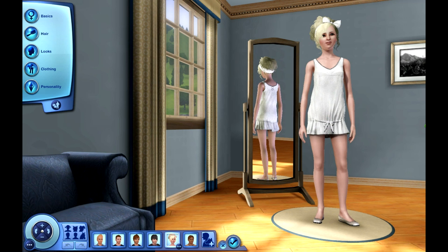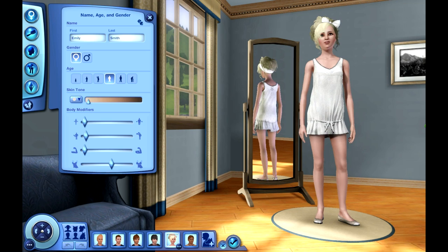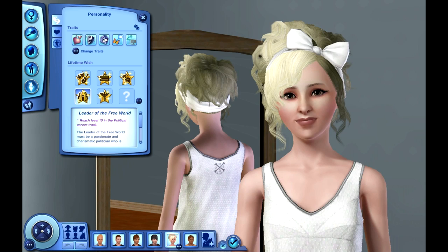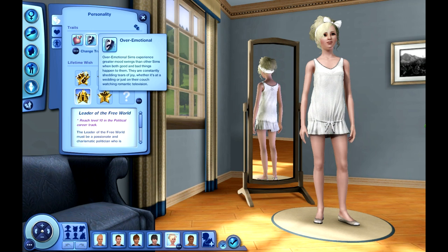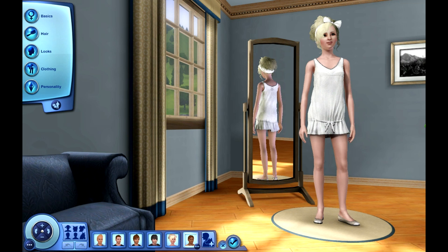Now moving on to the females. This is Emily Smith. This dress is from Diesel again — I am head over heels in love with Diesel. Her traits are hopeless romantic, over-emotional, schmoozer, social butterfly, and workaholic. She wants to be the leader of the free world, so she will obviously be in the politician career.